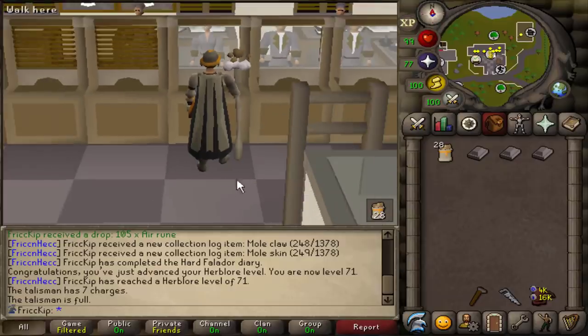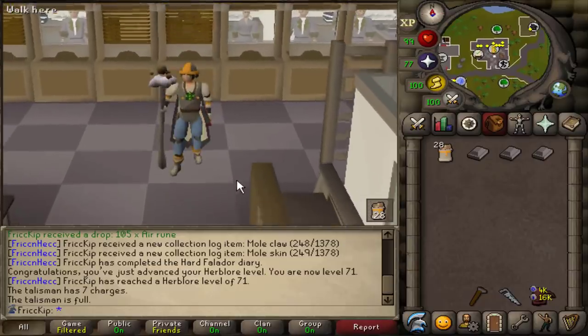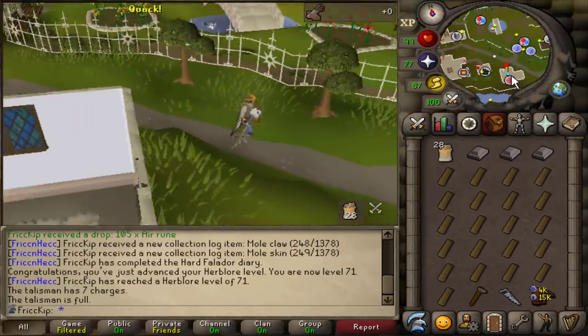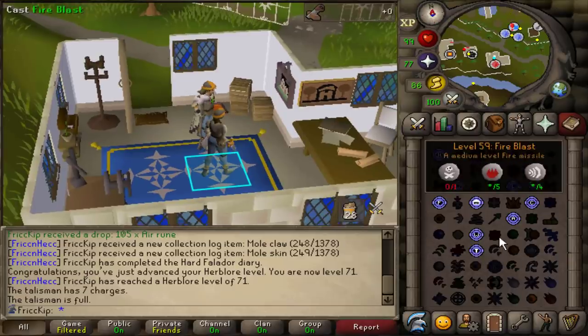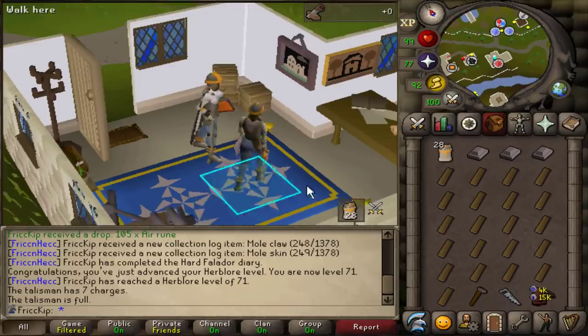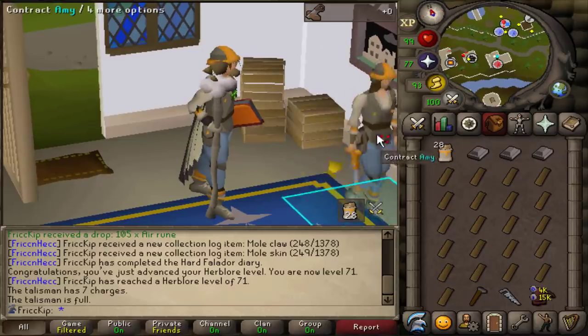Once I start doing raids, you get way more fangs than you could ever go through, so the odds of running out before I start Chambers is very low given how many teleports I have already. Unfortunately, it would be extremely inconvenient to be on the Lunar spellbook while doing Mahogany Homes, so I'll stay on the regular spellbook to use all these teleports. It's ironic that the construction cape lets you use the Lunar spellbook to do Mahogany Homes faster — but if you have the con cape, you probably wouldn't be training construction unless you're a nerd who cares about ranks.